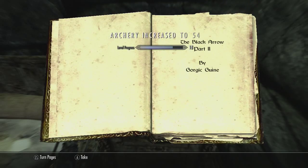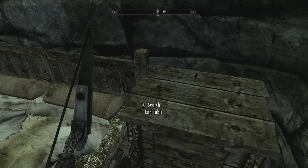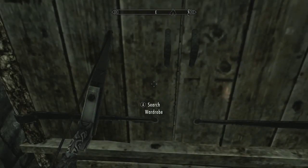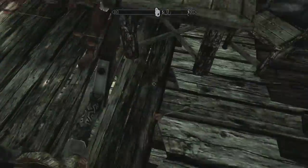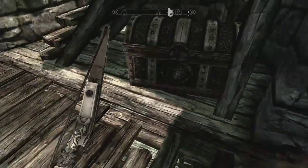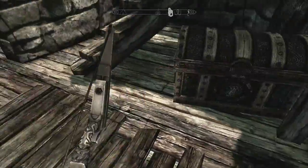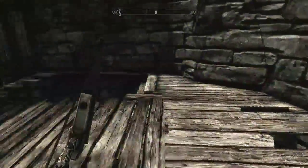Black Arrow skill book — excellent! Archery increased to 54. At least now we're trying to get it up to 60 so we can add another damage bonus to our attacks. Elven bow — sweet! Anything else? Nope. Let's go upstairs.